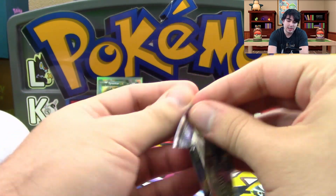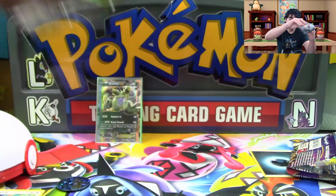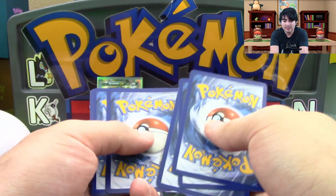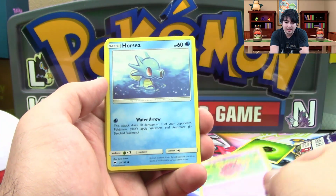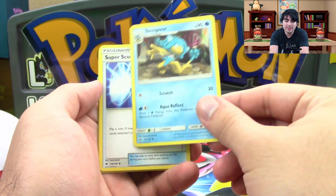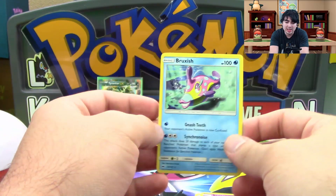Final pack here — Burning Shadows. We're not going to look at the code card, we'll be completely surprised. We've got a Venipede, Horsea, Cutiefly, Ledyba, Alolan Grimer, Simipour, Super Scoop Up, Seviper, a Reverse Holo Dusclops, and a Bruxish.